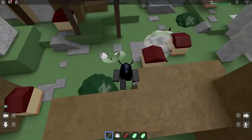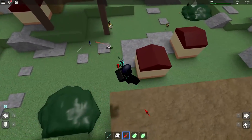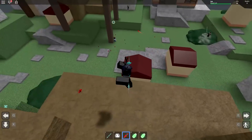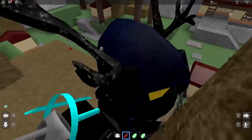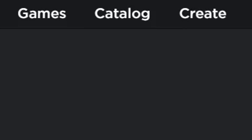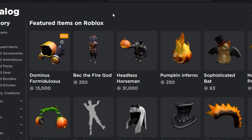So, as of today — because this Dominus will be off sale in the future — as of today, Halloween. Happy Halloween, y'all. I just go ahead and go right to the catalog, because we just gotta go straight for the gut. And of course, when you go on the catalog, you'll see a lot of things for sale. You can literally be headless for 31,000 Robux. But what we want is 13,000 Robux — the Dominus Formidulosis.